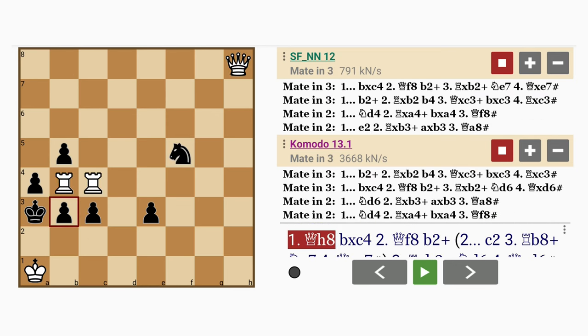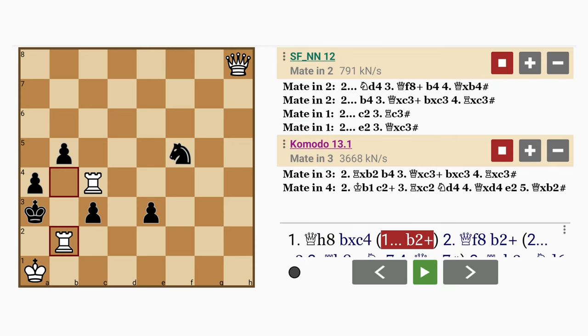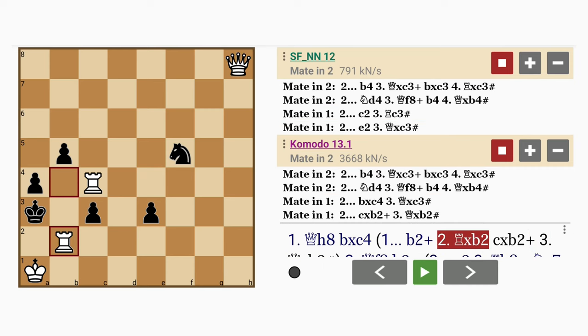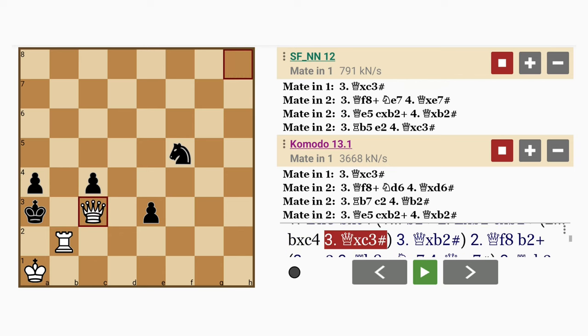Now after queen to h8, what if black did not capture the rook and instead played b2 immediately? Well then, rook captures pawn — there's no discovered check. If pawn captures rook, queen captures pawn with mate on the third move. So maybe pawn captures the other rook, and if this is the case, queen captures pawn also with mate.